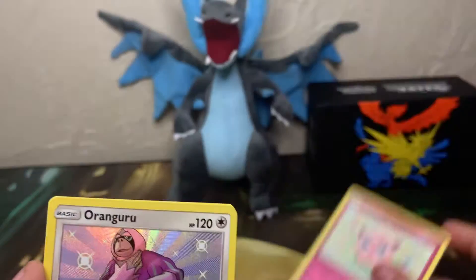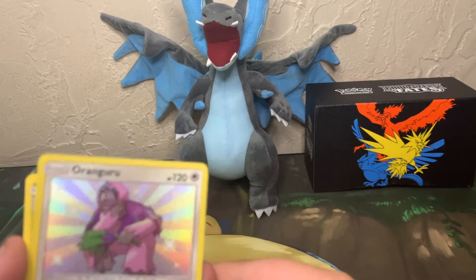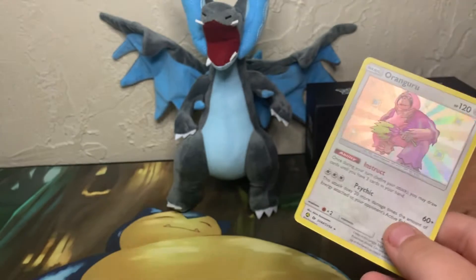Pack one: three Jigglypuff, shiny Oranguru, and a Butterfree non-holo.